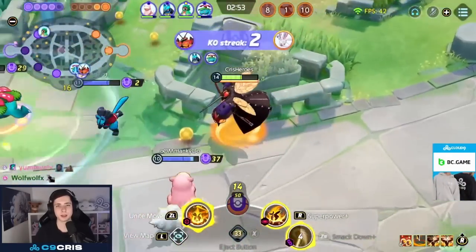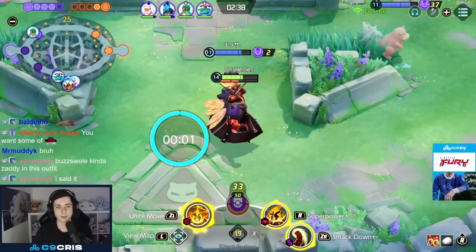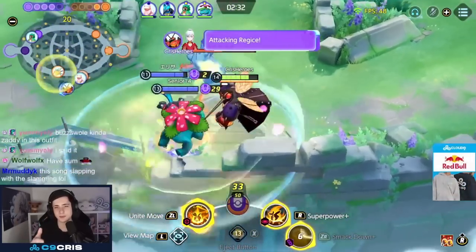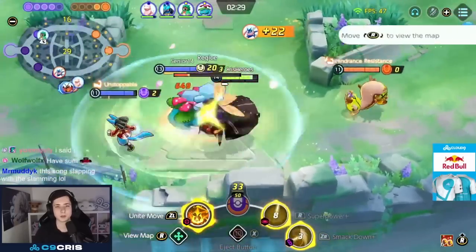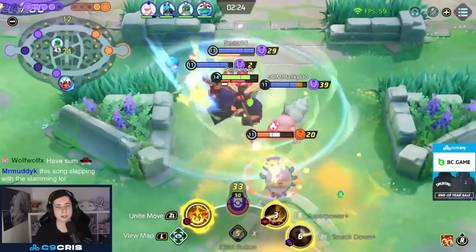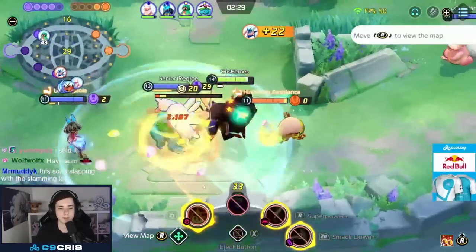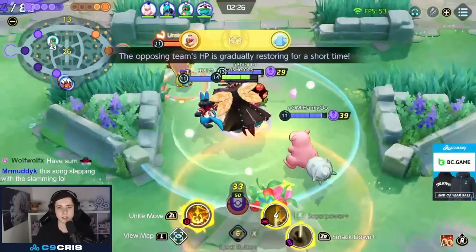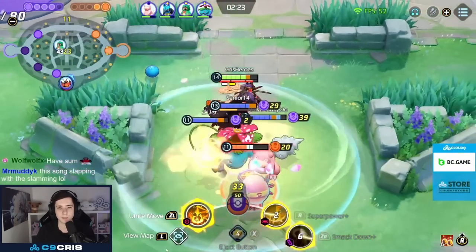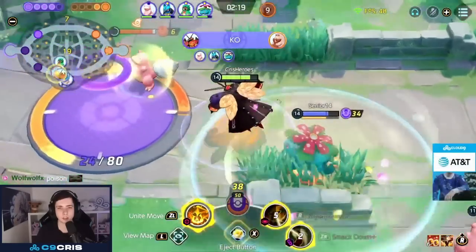Looking for that Smackdown and we get some nice KOs 50 seconds before Rayquaza. For late game teamfights, keep your Eject Button for the most important target — you want to Smackdown and Eject Button the enemy carry. I wait in the bush, someone face checks — Superpower, Smackdown to the left, Superpower again, and he's dead even before my second Superpower lands because we had so much damage with my team. Always pay attention to your muscle gauge — as soon as I have my last basic attack in, I'm already aiming my Superpower, and it comes out instantly.